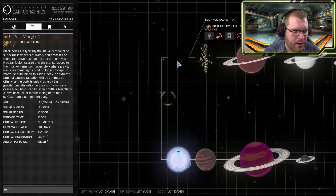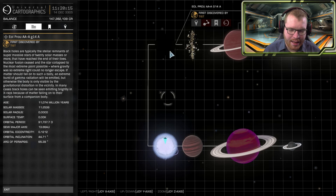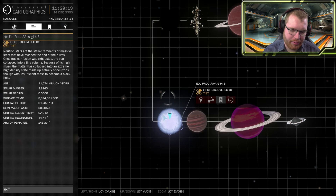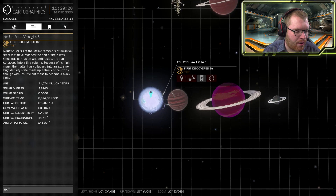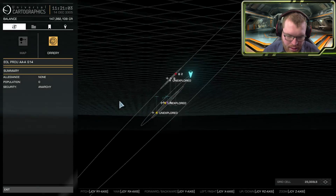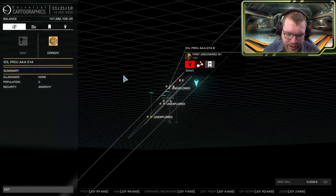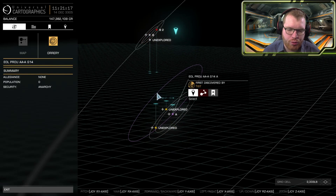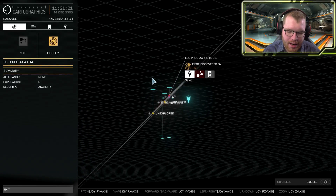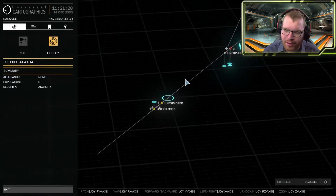That indicates they were in fact formed as part of the same system. One of my theories was that maybe the neutron star was captured into a system already containing a black hole — highly unlikely but technically possible. But look at the orbital paths — you can see the orbit planes of the planets around either star align up with each other. If these were two separate systems captured around each other, you'd expect one orbital plane to be skewed relative to the other. Because everything is nicely aligned on a single plane, this indicates the system was in fact formed this way and has not been captured.